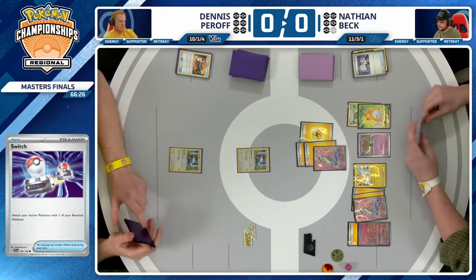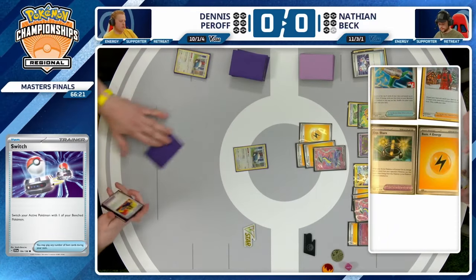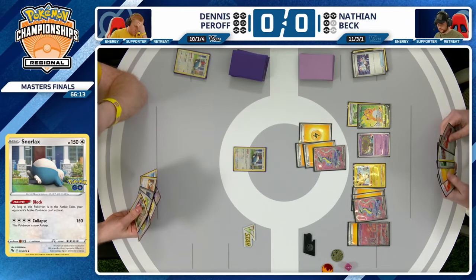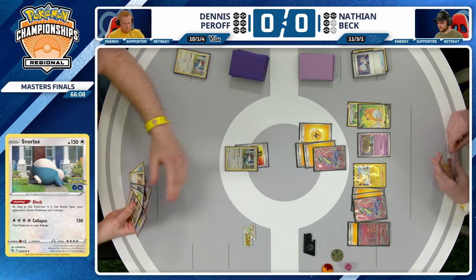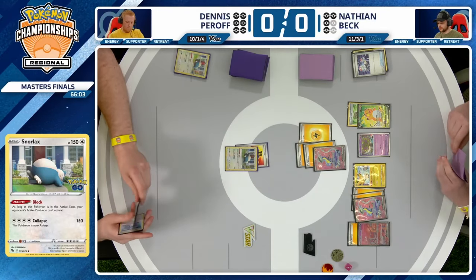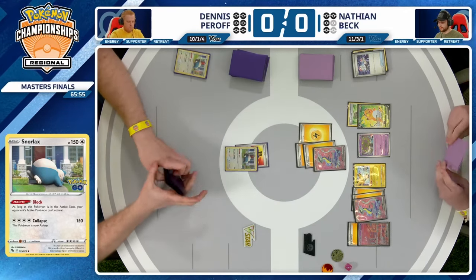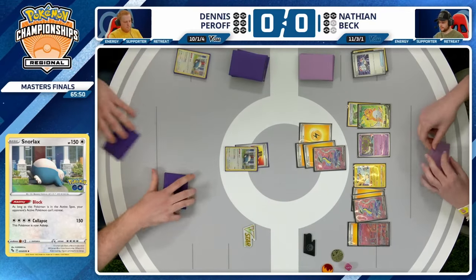Nathan Beck really wanting to put on the pressure — a great strategy when playing against the Snorlax deck, especially when they're not able to utilize Rotom to stabilize. Dennis here with no great basic Pokemon options remaining in the deck — two Snorlax in the discard pile, one remaining in the prizes. Just one Snorlax against the world at the moment. He's going to have to commit the Luxury Escape, surviving a knockout, but even that Raichu on the bench — if you can somehow get some energy cards onto it, it's definitely possible.